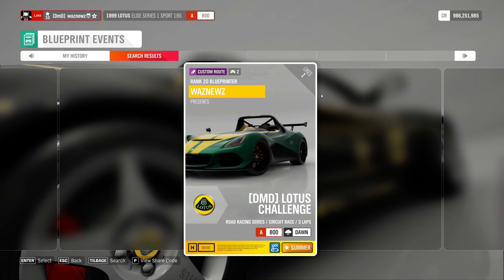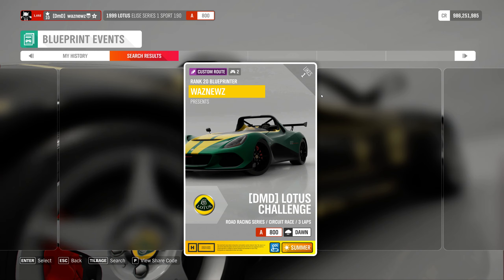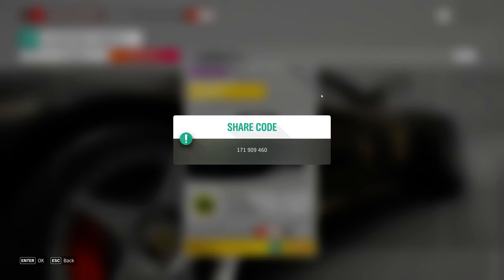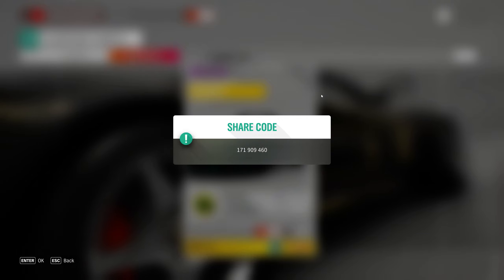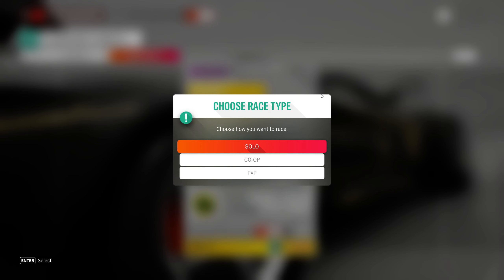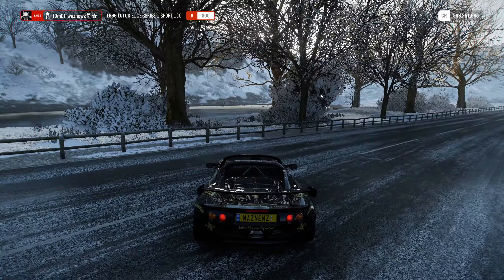Hey guys, and welcome to another custom track. This time it's the DMD Lotus Challenge, and it is a road racing circuit. A800 Lotus cars, summer, dawn, light rain, three laps, 5.9 kilometers per lap, 17.7 kilometers total. Race time is roughly two minutes and ten seconds per lap, six minutes thirty seconds total give or take. So let's get on with it.